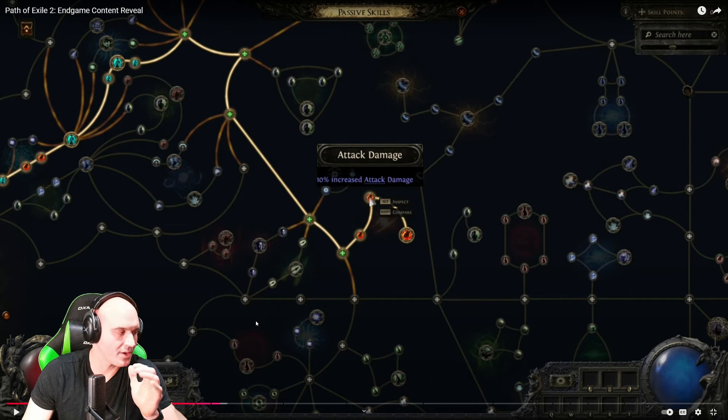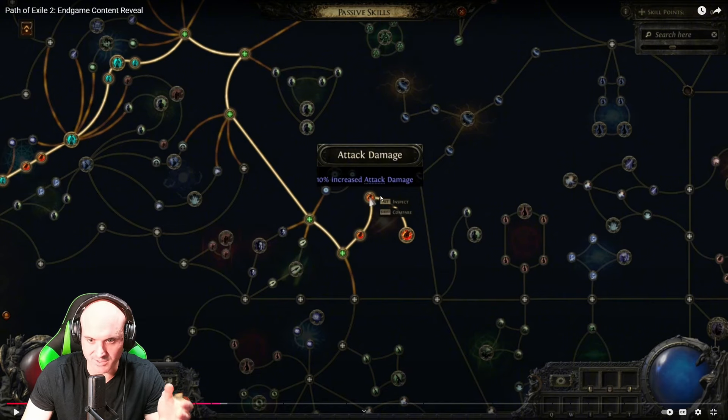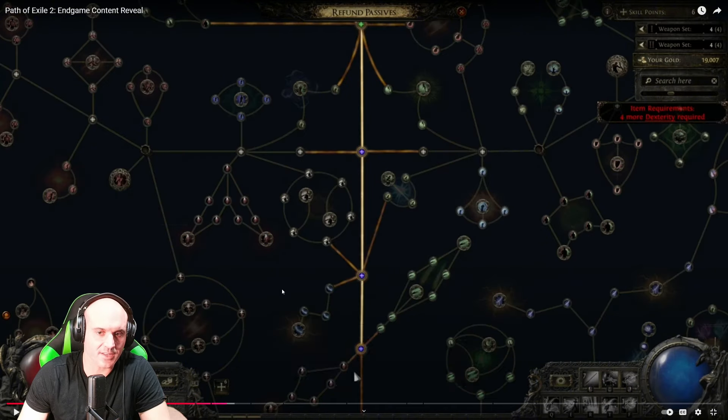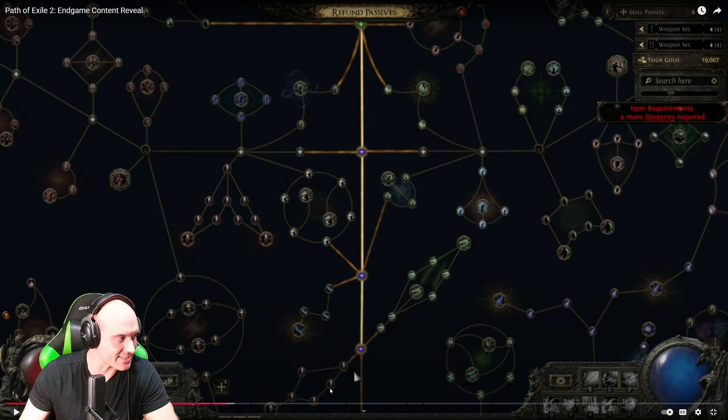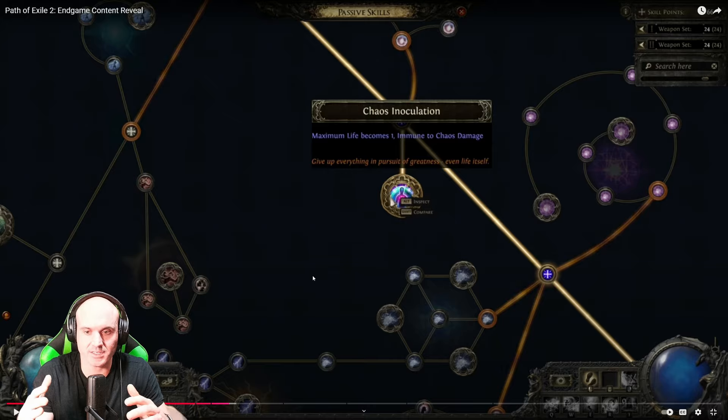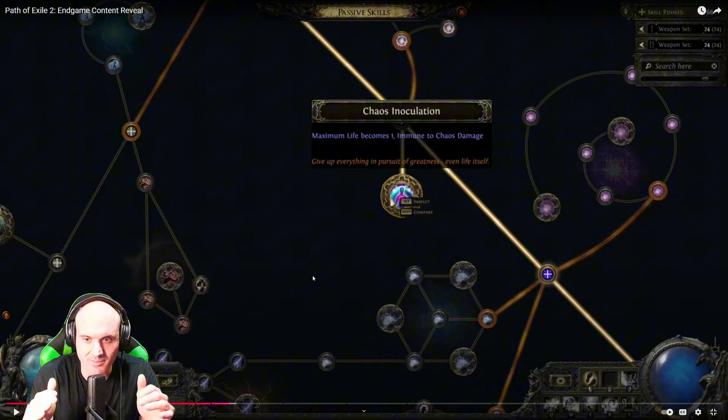Nodes are broken into clusters: small basic nodes give minor bonuses like 10% attack speed, while larger nodes called Notables give bigger rewards — for example, 24% increased attack damage and 10% chance to blind enemies on hit. There are also attribute highways that connect you to other class sections, so you can use nodes from other classes if they fit your build. Then occasionally you'll find Keystones — even more powerful nodes, like 'Maximum life becomes immune to chaos damage.'